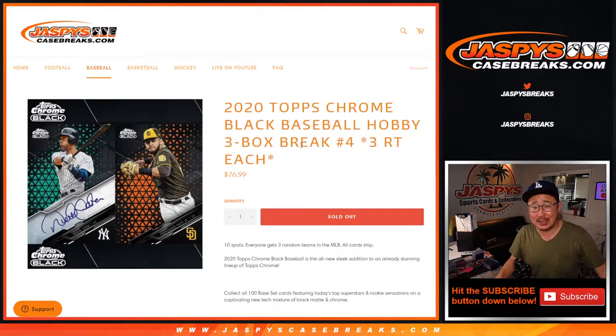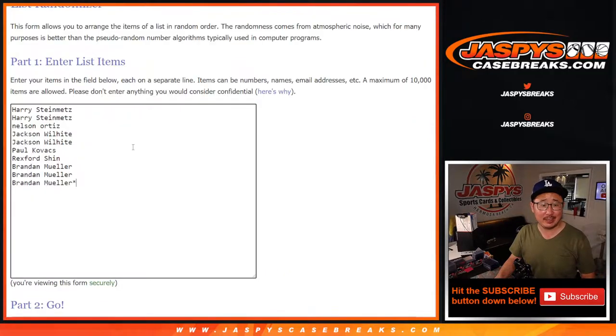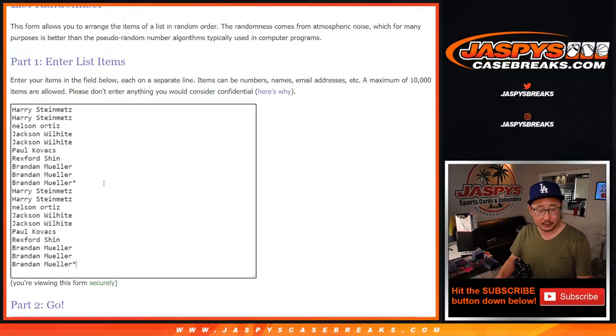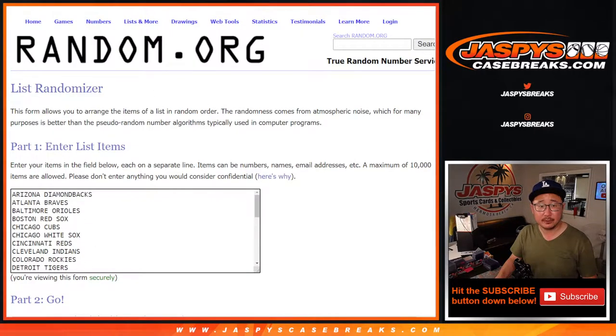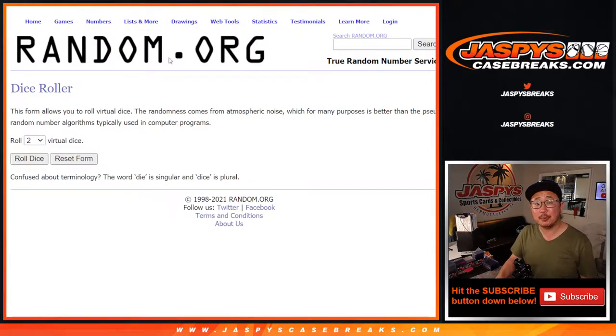Hi everyone, Joe for JaspiesCaseBreaks.com coming at you with 2020 Topps Chrome Black Baseball. Three box random team break number four. One spot gets you three teams, so let's triple you up. All 30 baseball teams are in. Let's roll it, let's randomize it.